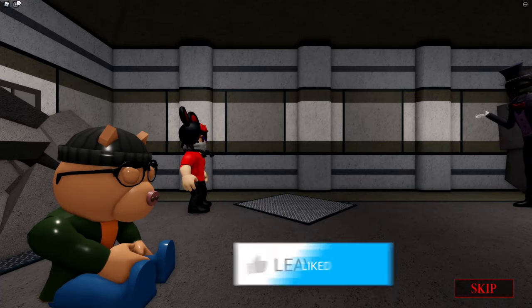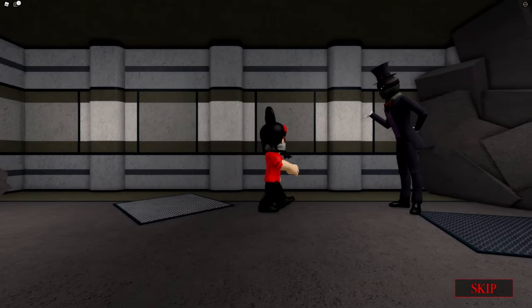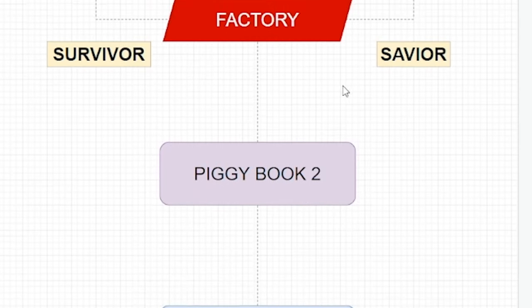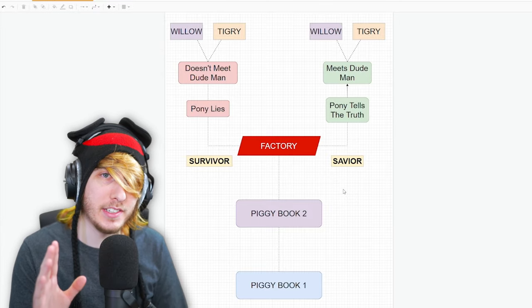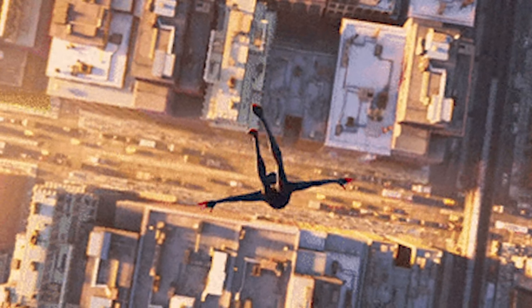In this video, I'm going to explain all four endings. We're going to talk about the true ending, which is probably coming out tomorrow, and I'm also going to be explaining everything about Pony's death. So you're probably looking at my screen right now - this is called a flowchart, and I made a flowchart to describe the two different timelines in Roblox Piggy. Because there's actually two different timelines in Roblox Piggy now.